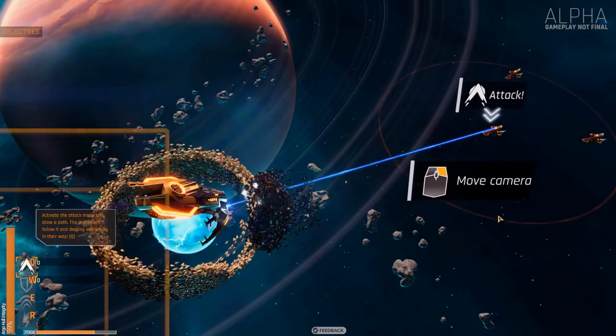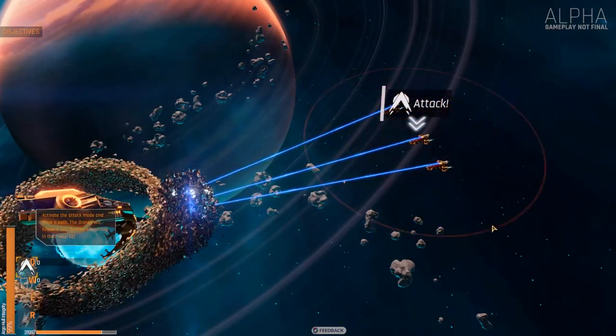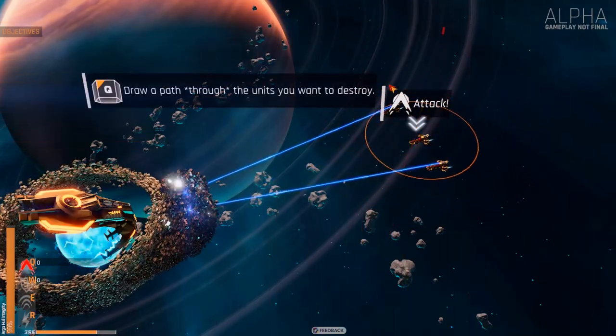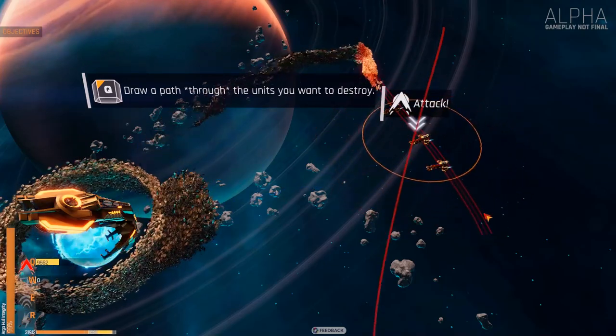Earth's dying, we've got to explore. Select Q, that's your weapon. Then draw a line and your drones will follow it.